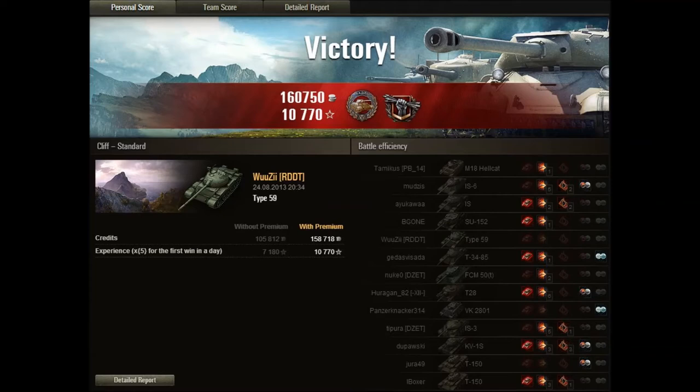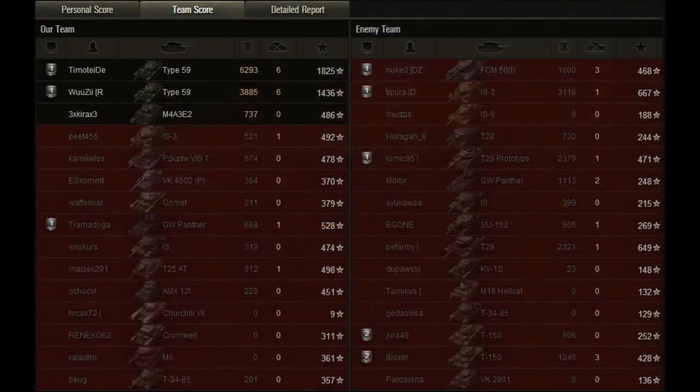I'd like to point out that about the fifth tank down on Woozie's damage list is himself — that's because he used an HE round to shoot the side of that T-28 he was hugging and did about two points of damage to himself. Looking at the team score tab, Woozie and Timotei dominated — they had 6,293 and 3,885 damage with six kills each, and they pretty much carried their team.